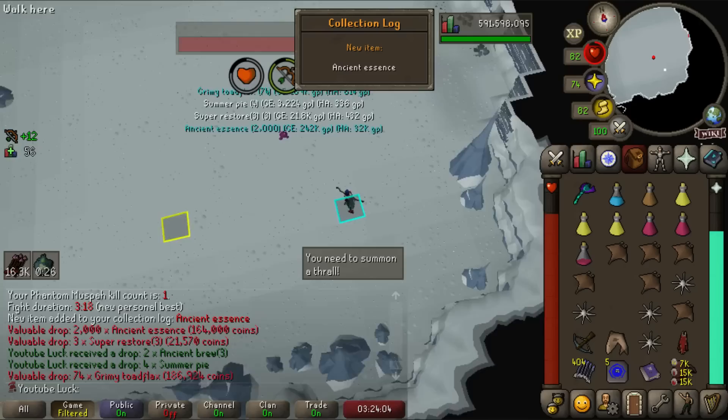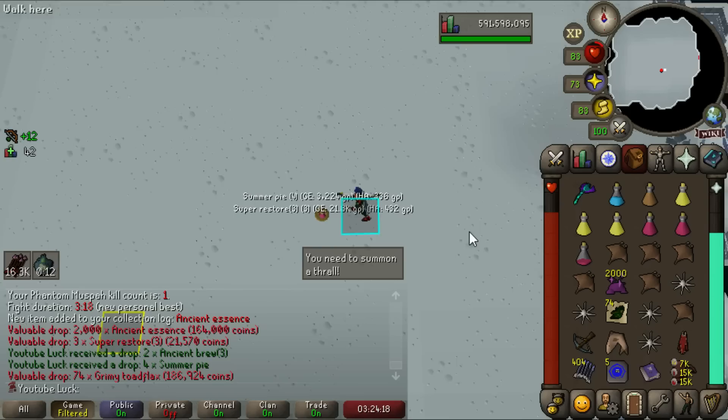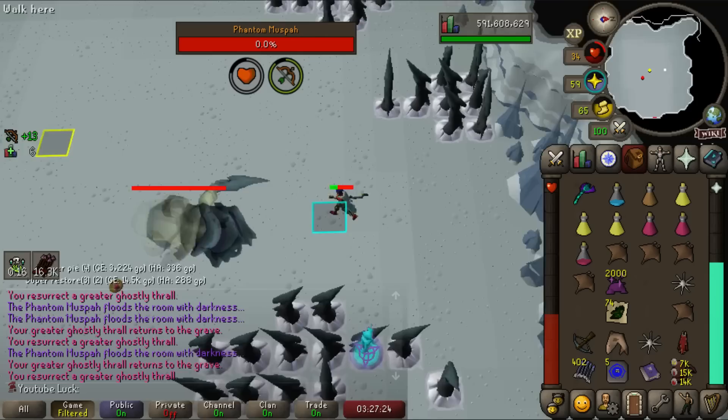On our very first kill, we get 2,000 ancient essence — pretty lucky — and the toadflax flex drop, which is what I wanted! There it is: 2,000 ancient essence and 74 grimy toadflax. They actually did 74 instead of 73 for a reason. That was a pretty chill kill overall.